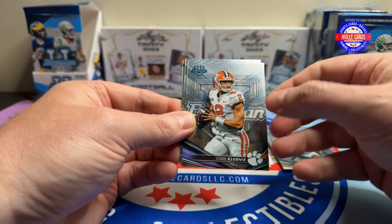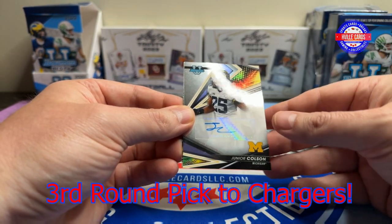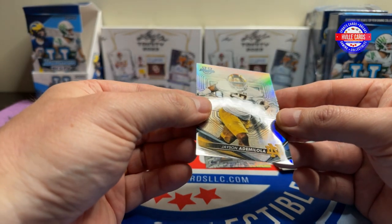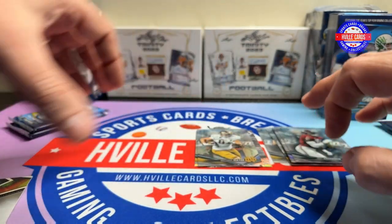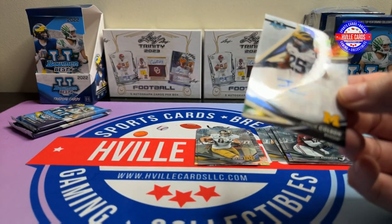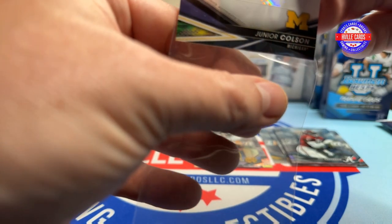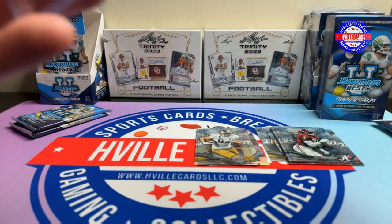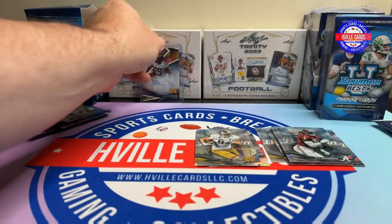We got Jalen Carter, Cade Klubnick, Will Anderson — Roll Tide — there's an autograph, Junior Collison from Michigan, and a Jason Ademolola. The last one is always a refractor type. Junior Collison — is he a DB or a wide receiver? He's a linebacker, so he's neither. We'll put him in here.